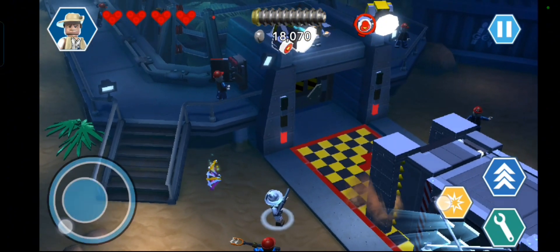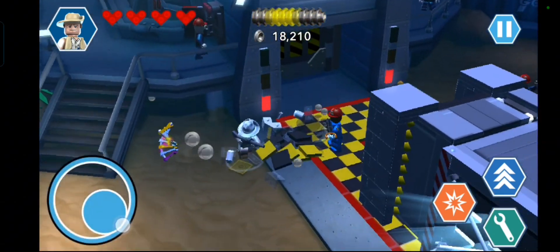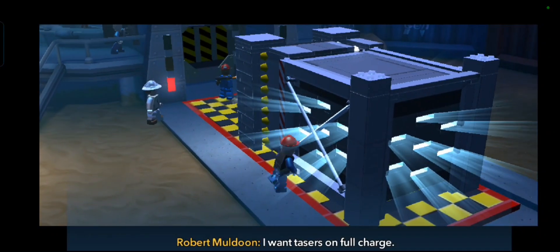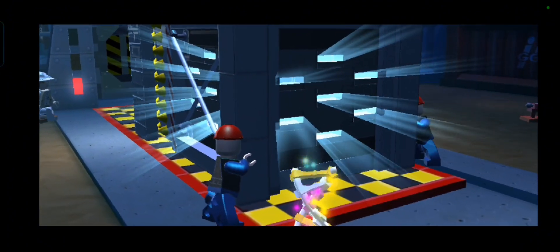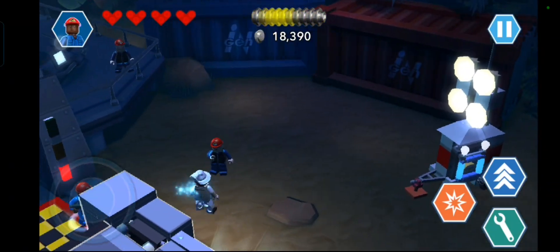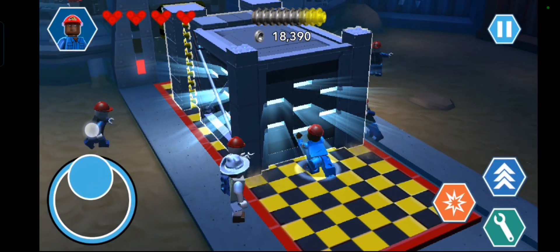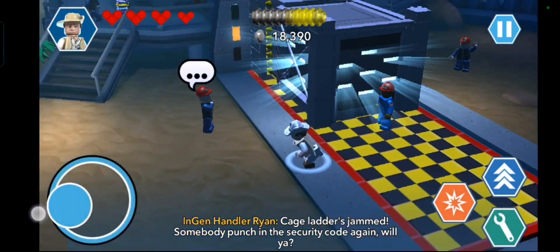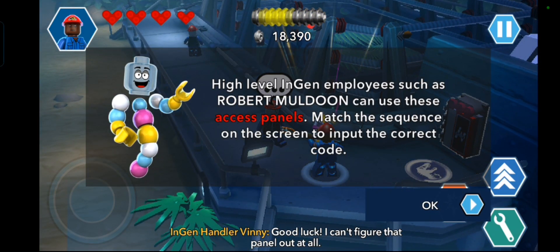All right, time to break this. Boom boom bam. Oh, from fossil A — Dino Handler Vic. All right, let's push this thing. Come on, come on. Let's go. Then why do you work here if you don't even know how? High-level engine employees as Robert Muldoon can use these access panels to smash the sequences on screen and input the correct code.